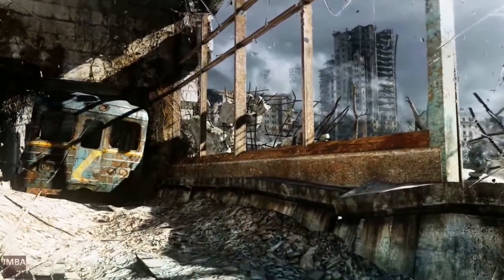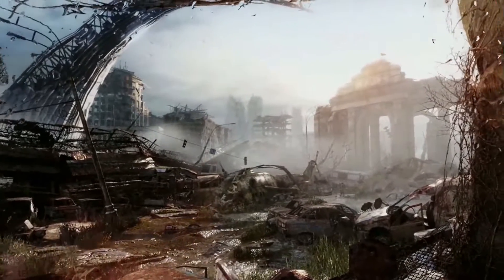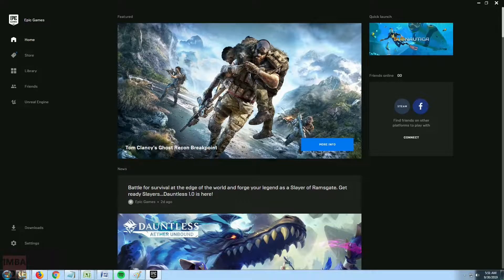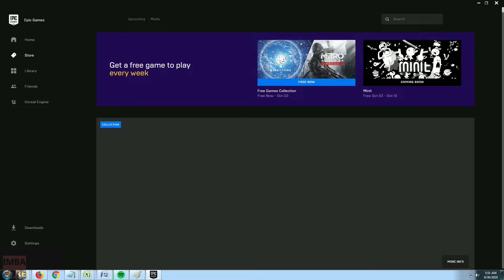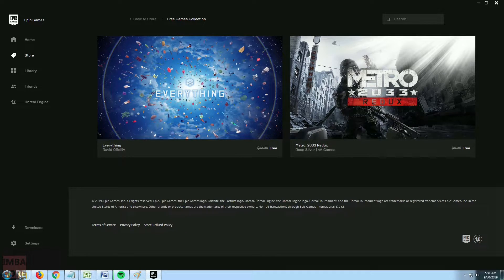All you have to do is go to EpicGames.com, download the client, install it, and make an account — don't worry, it's free and it's as easy as creating a new email account. Login, and on the store page, click on the Metro 2033 Redux banner. You'll be directed to Epic Games' Metro 2033 Redux page. There, click the button that says Get, and claim the game.